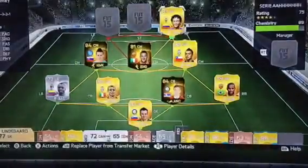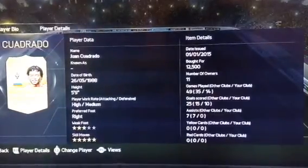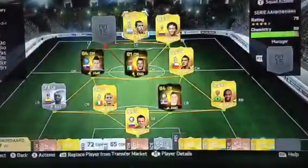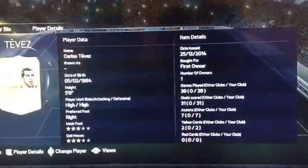In right forward we've got Quadrato. I've just got him because of his 93 pace and 87 dribbling, and he's scored 10 goals in 14 games. Up front I've actually got an untradeable Tevez and he's scored 31 goals in 38 games — he's just an awesome player.